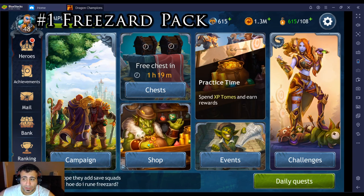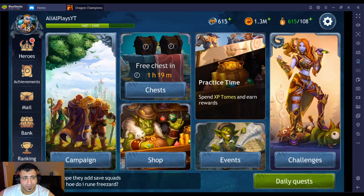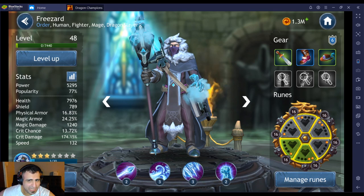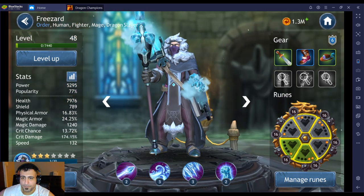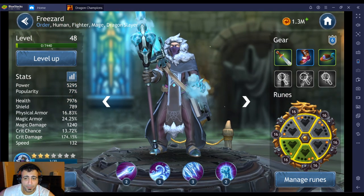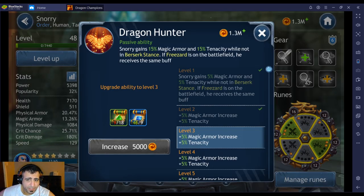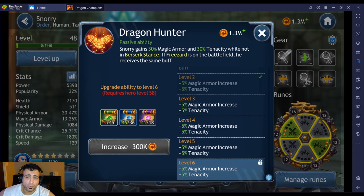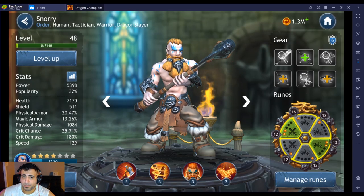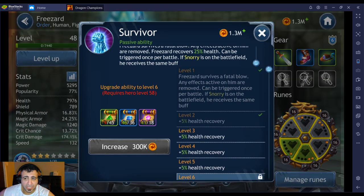First thing on my list: if you're going to spend any money, I would definitely get the Frieza pack. It's offered to you at the beginning of the game for $2.99. Frieza is a fighter, a mage, and a dragon slayer — he's a pretty powerful champion with 77 popularity. He synergizes very well with Snorri: Snorri gains 50 magic armor and 50 tenacity while Frieza is on the battlefield, and as you upgrade it, that becomes 30/30 for both. They also share a cheat death buff.